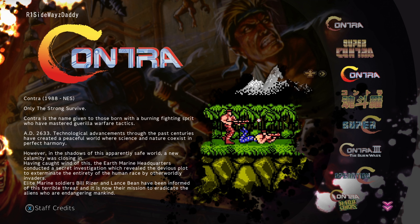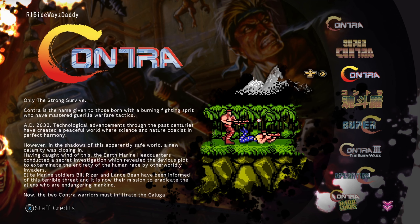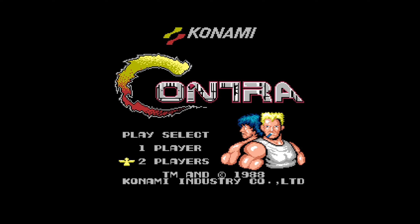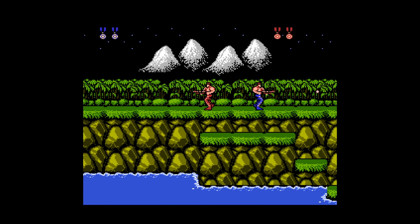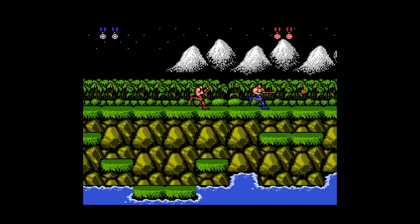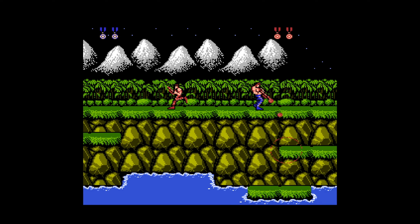Today we're going to be playing Contra and Super C from the NES — 1988 and 1990 — since I own both games. When playing two players you have to work together, because you can't move without the other player being on your screen.